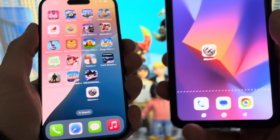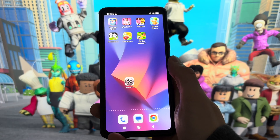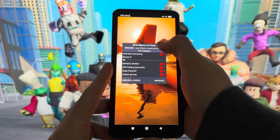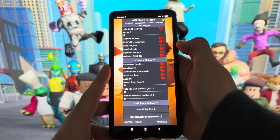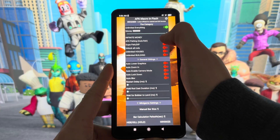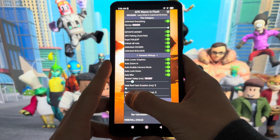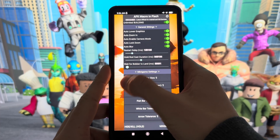In today's video, I'll be showing you how to macro and fish in 2025 on both mobile and PC with this brand new fish macro. You can use it for AFK fishing, duplicating XP, duplicating fish, and hear me out — you can also use this macro to get infinite money. It has that option for both iOS and Android. The macro works on iOS, Android, and PC. As you can see right now, I'm earning tons of money with this macro, which is insane. I believe this is the only fish macro that allows you to get infinite money.